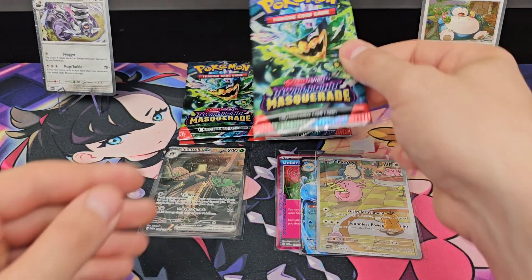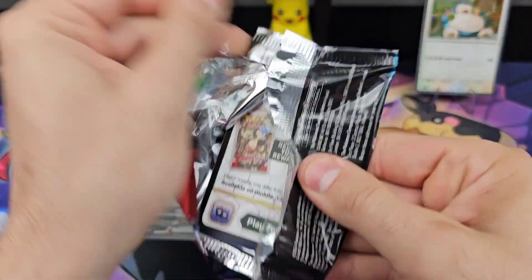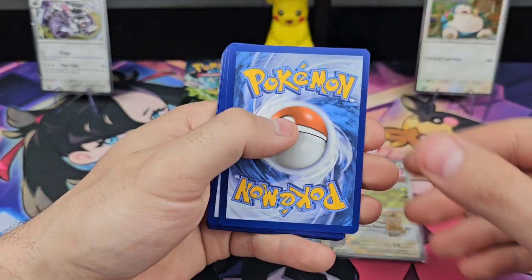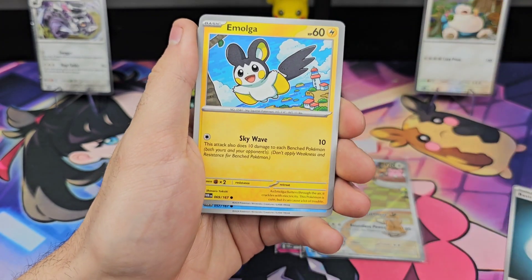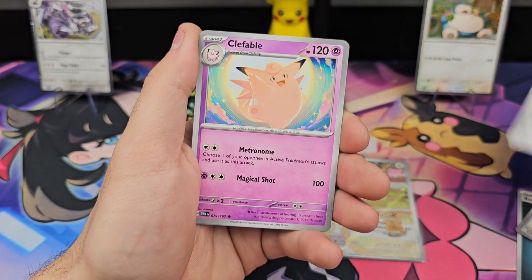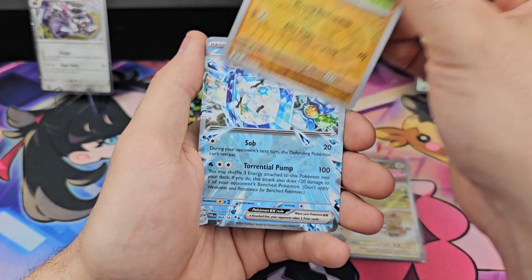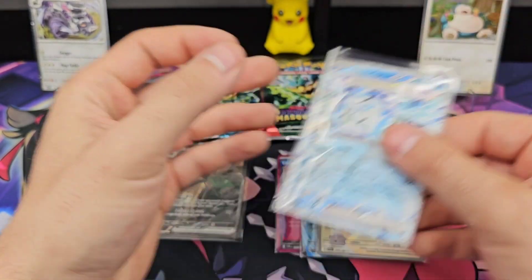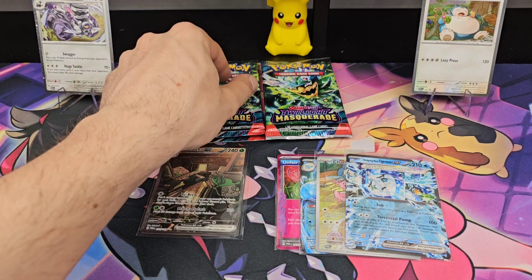Cogrepon — third to last pack from Snorlax. There we go! So it took 110 to 115 packs to pull an SAR. Aggron Fable, Cook, Growlithe, Booger Pawn, Wellspring Mask — back to Revvroom.